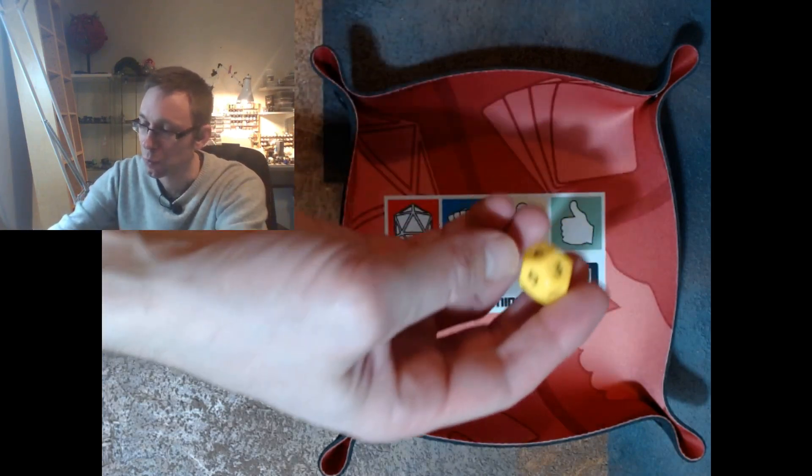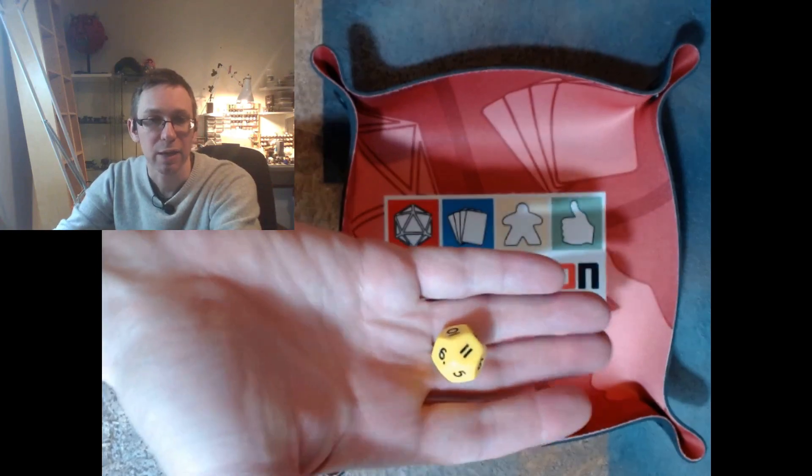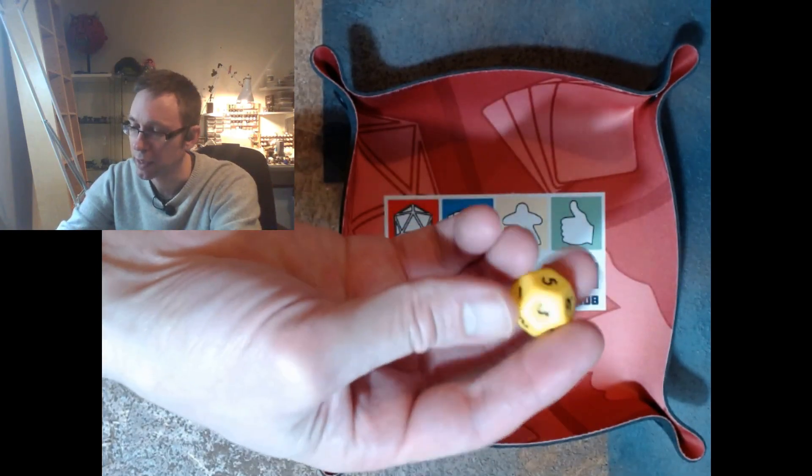So first of all, let's look at the dice themselves. Like Horizon Wars, Zero Dark is based around the D12 — the 12-sided dice marked from 1 to 12. They can be any design, but they need to be 12-sided and marked from 1 to 12.